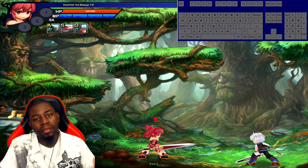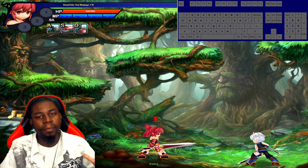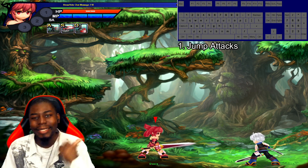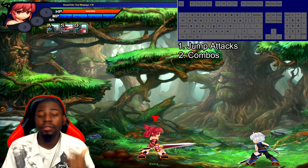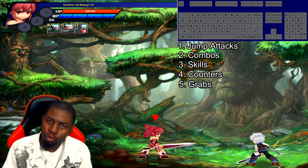Now, when we're playing PvP, there are essentially five things you want to be paying attention to. The first thing: jump attacks. The second thing: combos. The third thing: skills. The fourth thing: counters. The fifth thing: grabs.